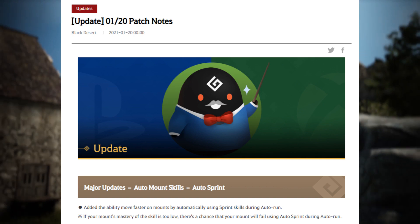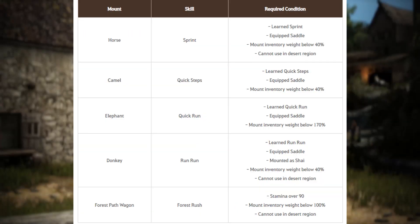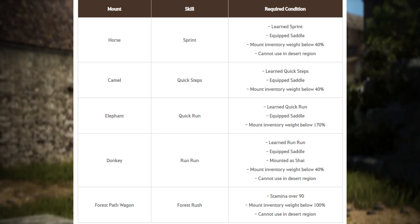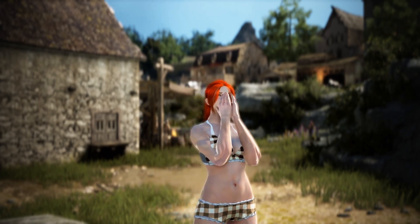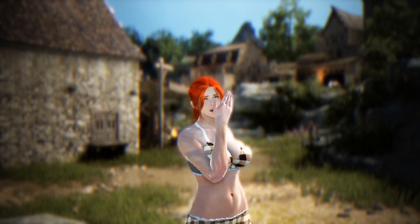First up, major update: auto sprint got added to horses for AFK movement. So if you have Artisan 1 horse training like all my characters I don't play, they'll be affected — but it's actually a good change. Now I don't need to drown my horse at every corner of the river to get somewhere fast.